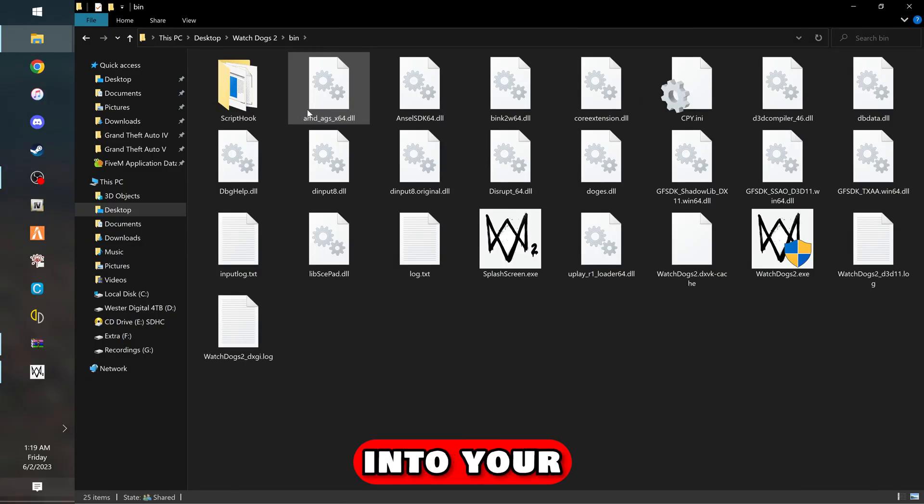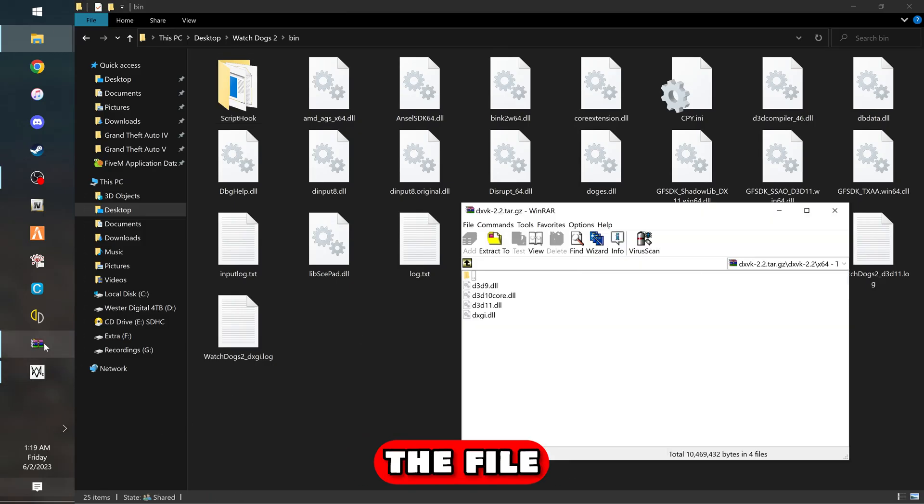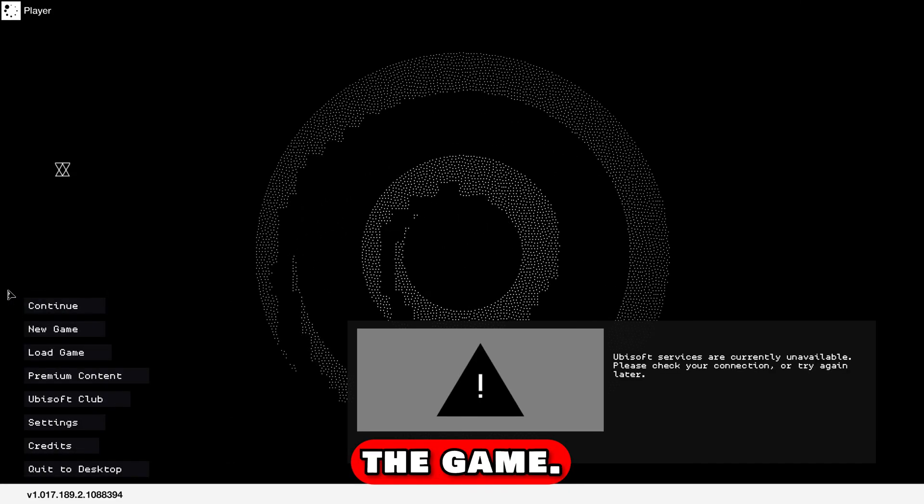You're going to navigate into your bin folder. As you can see, I've got script hook and other things in here as well. Basically, you're going to download the file, and you can extract just the D3D11 and the DXGI, but you can do all of them. I just do all of them, even though it's only going to load these two. You drag them into the folder, and then you're going to reload the game.